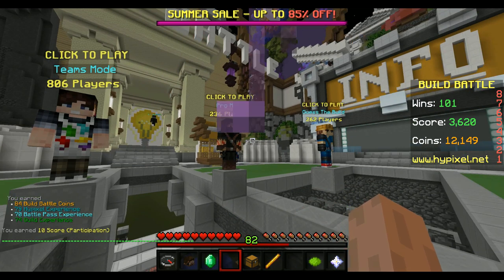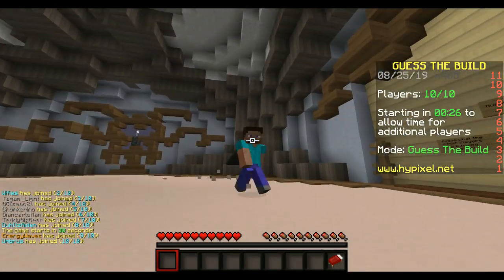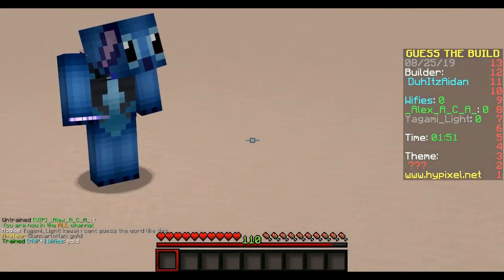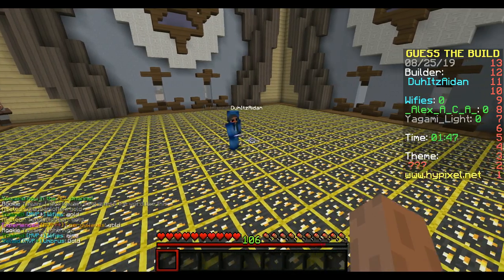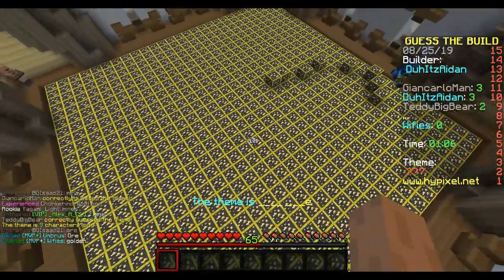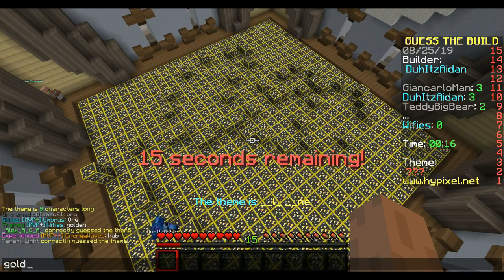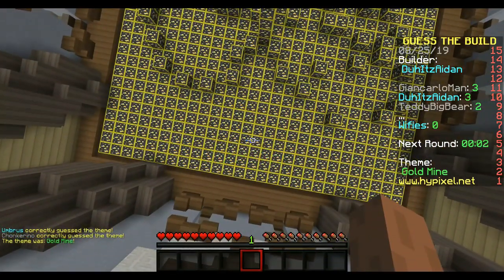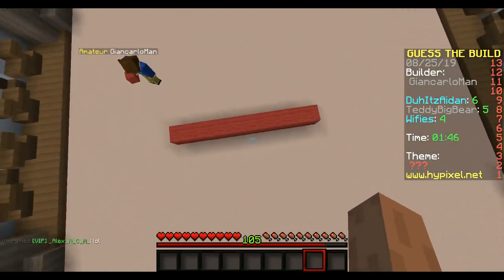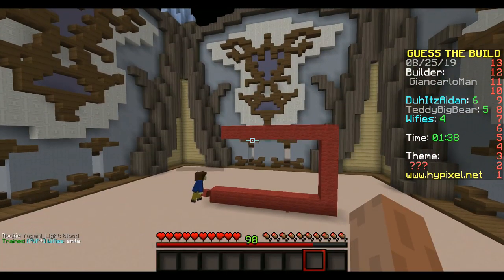Moving on to Guess the Build! I feel like this is the round where all the pros play, and this is also the round where people are gonna be screaming at me because they know what the build is and I'm just stupid because I don't know what anything is. We saw like gold mine - what? Golden? Gold mine, I'm stupid, I'm legitimately stupid. We're losing guys, it's not good. That's red - what is it? Is that a stick? No, it's a smile? No it's not.